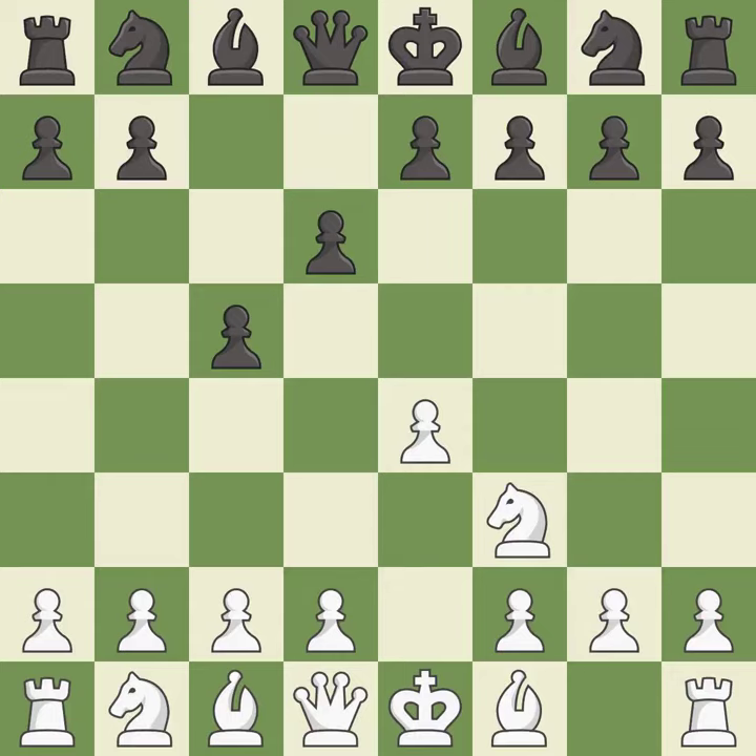D6 opens up the light-squared bishop and prevents white from pushing the pawn to e5 after black eventually plays Nf6. D4 offers to trade the d-pawn for the c-pawn, giving up a center pawn for more active pieces. Cxd4 gives black two central pawns versus one central pawn for white. Nxd4 recaptures the pawn and activates the knight in return for having one central pawn versus black's two.